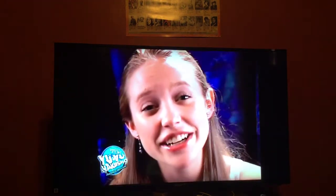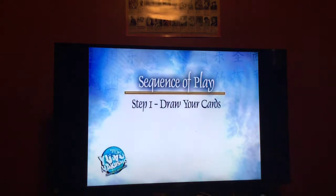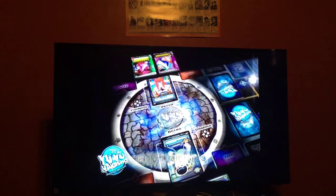I go first. In my turn, I have three steps. Step one, I draw my cards. Step two, I play my cards. And in step three, I attack. During step one, I'll draw two cards and raise my spirit energy by two. Draw the two cards off my deck and lay them face up next to my hand. Also, push my spirit counter to 2.